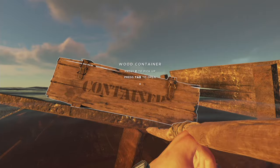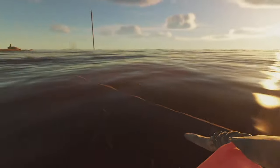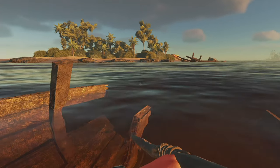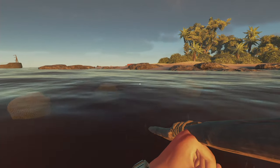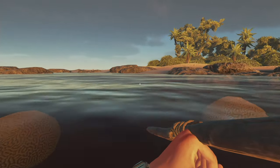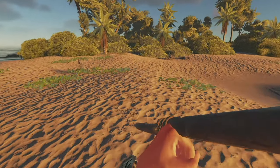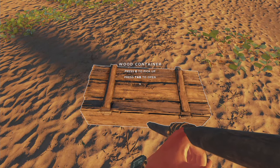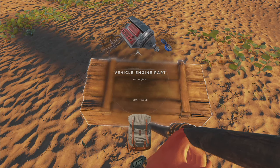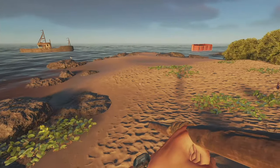There is a chest — press E to pick up. Oh, you can pick these up now! Well that's handy. So we can take that back and have a little storage. Opening it up — we got a vehicle engine part, another compass, and some leather. We need the leather for the better spear, so that's a good find.